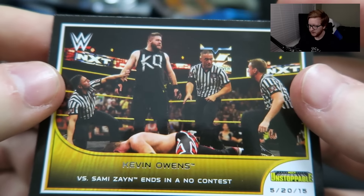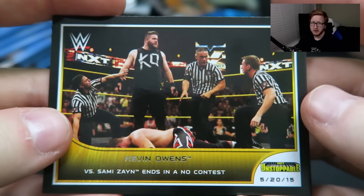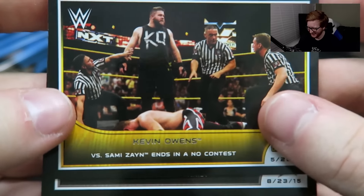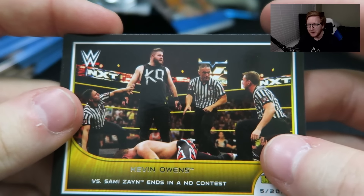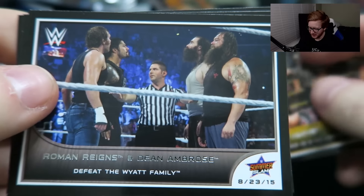Another NXT card — Kevin Owens versus Sami Zayn ends in a no contest. I think everyone remembers that one. I was actually watching that with my friend, and he's like, 'Is that supposed to happen?' I love doing that when I'm watching wrestling — 'Is that supposed to happen?' Kevin Owens versus Sami Zayn, that's a great card to have.